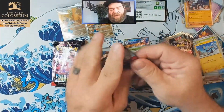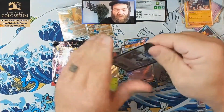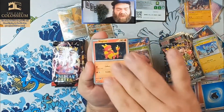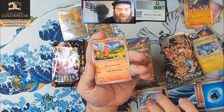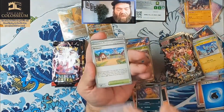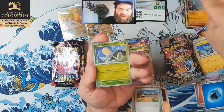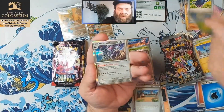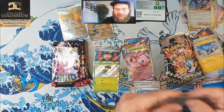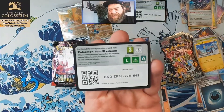I've also noticed in a little bit of Paldean Fates videos I've watched that IRs are a lot easier to pull than the ARs were in Shiny Treasure EX, which is interesting. Not sure why they decided that should be different. Swoobat — Nemona's backpack. I wonder what she's got in there now — I'm super curious. Probably tampons. I think maybe pads — maybe she's not a tampon lady.